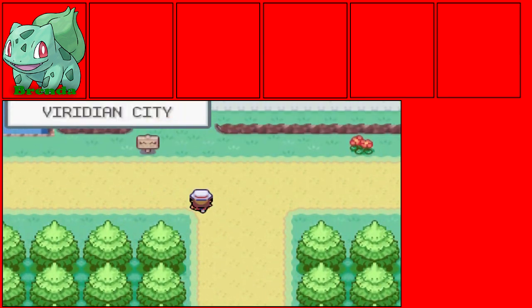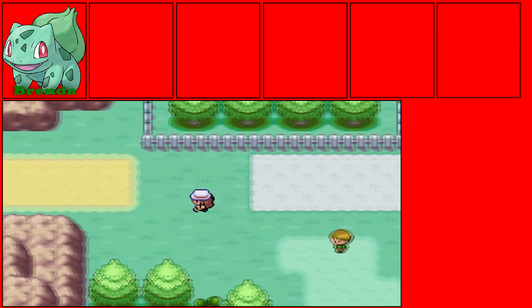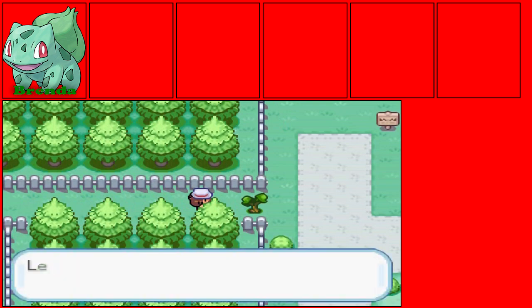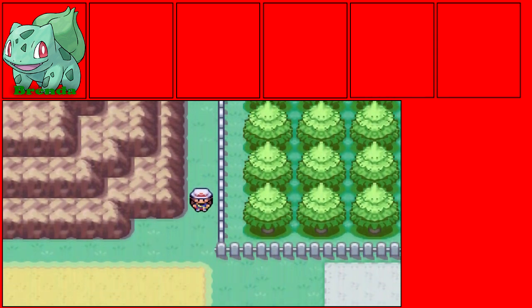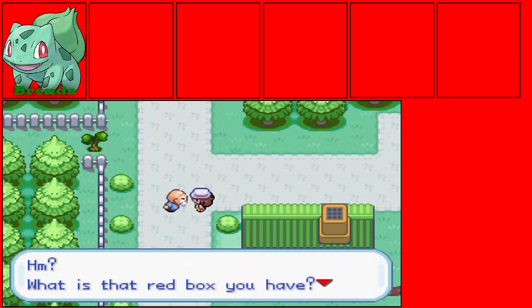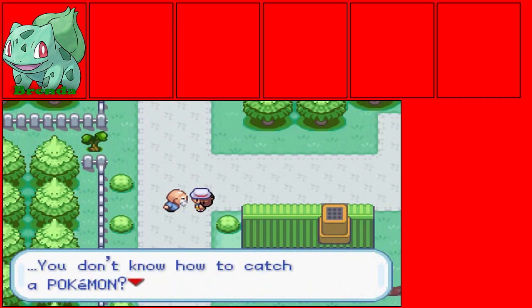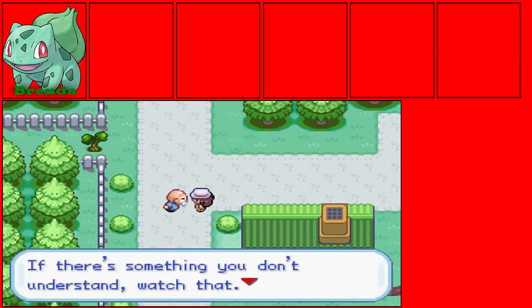We're through, back at Viridian City. So there are a few things you can do in here — you can go over here and grab yourself a potion. You don't actually have to go past that tree; the item is actually on the tree if you're playing the original game. There's also another route over there where there's an optional boss fight, but we're not gonna take that on just yet. That guy just caught a wild Weedle like a boss!